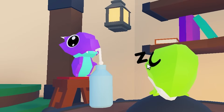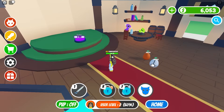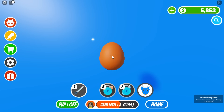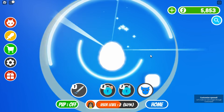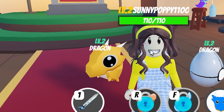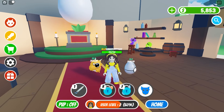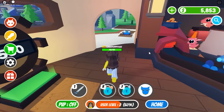One of them is sleeping and the other one is drinking milk! I wonder if all of them are baby dragons! They're so cute! My dragon egg just hatched! Look how cute it is! It's yellow with big round eyes! I didn't think it would hatch so quickly! Now we just need to make it the best dragon ever!